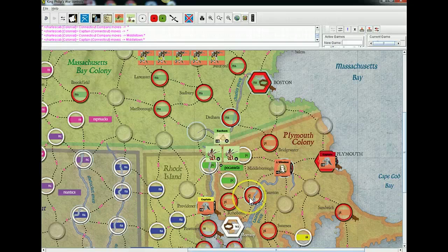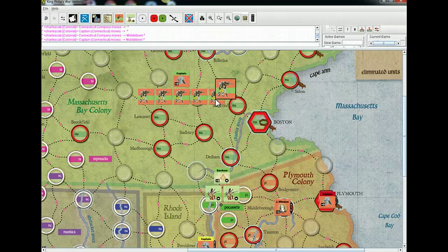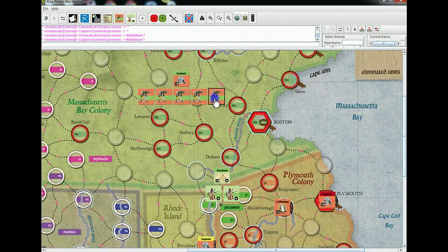Your main option to mount that attack is to either try to come from the Boston area — Medford, Boston, and Dedham — or from Lancaster and Marlboro. The reason I'm listing multiples is because you can only put one company in a spot to start, so you'll have to move through and pick up units as you go south if you want to put pressure on them.